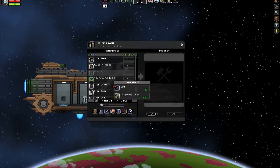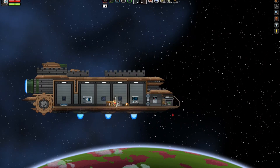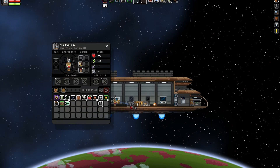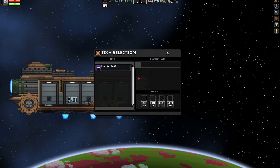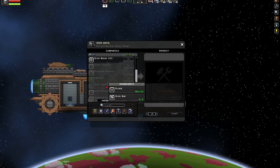And the way that the boss battles work in this is, again, very like Terraria. You craft an item that when you then activate, summons the boss — and that's pretty much how it works. With this particular one, the distress beacon would produce a boss. So we won't do that just yet. We need to level up; we need to get better gear, better weapons, etc.